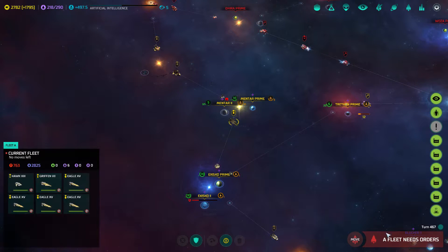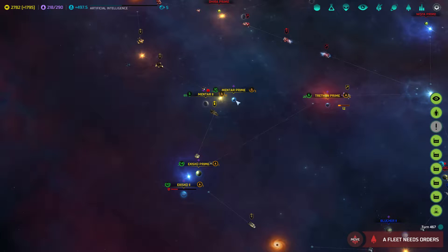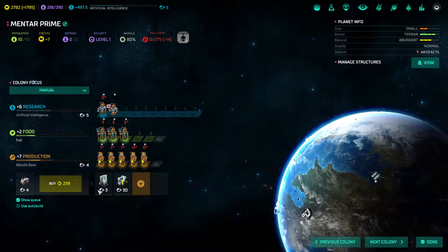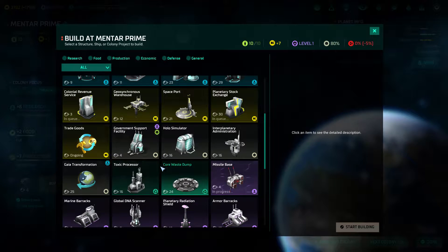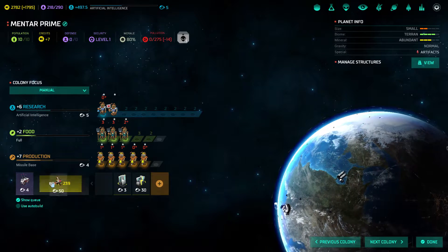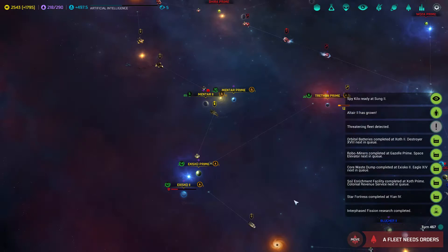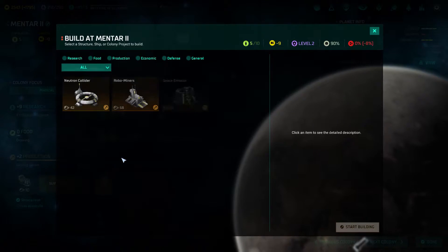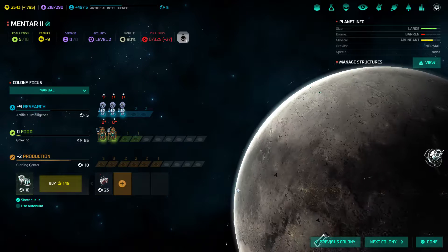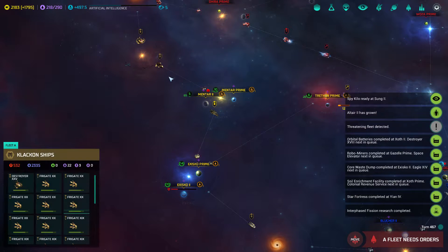So let me feint my maneuver some, keeping forces near the SKO system. I also want to rush for an Artemis system net to help with my defense effort. If they're going to try and make a move to capture one of these systems, I'm going to make them work for it — it'll cost 3,000 to do though. Let's get the base defenses going just in case, and since I can rush most of this, it will be pretty formidable.